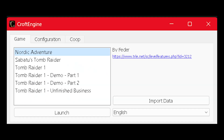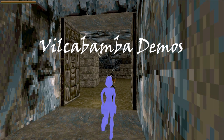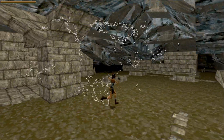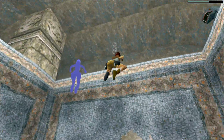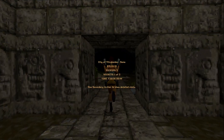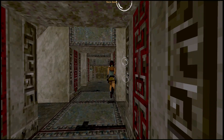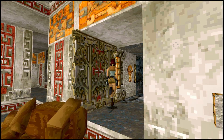The Tomb Raider City of Vilcabamba part 1 and 2 demos, and now another custom 4-level game by Fedder's Nordic Adventure. The Vilcabamba demos are exactly that — two small showcases of the level of the City of Vilcabamba. Demo number 1 is the first open section of the level, and the second is the end game of the level. They may be small adventures, but ones you can definitely scratch off your Tomb Raider experience bucket list.